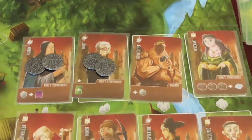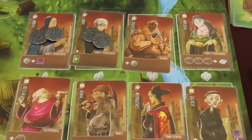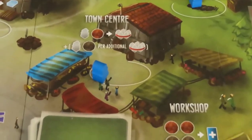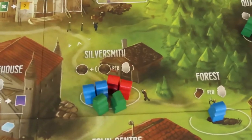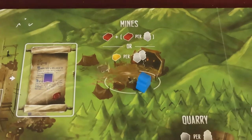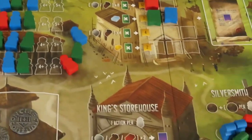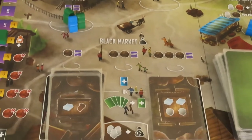Architects of the West Kingdom is set at the end of the Carolingian Empire, around 850 AD. This is the first of the West Kingdom trilogy games by Shem Phillips and Sam McDonald. Players take the role of Royal Architects of the Kingdom, trying to construct landmarks and advance work on the Archbishop's Cathedral. Only architects with a high noble status can work on the Cathedral, and those with more questionable morals can gain better resources in the black market. Once a set number of constructions have been built, the game will end. Whoever has achieved the most victory points will be the winner.